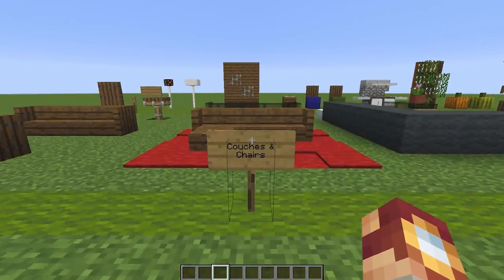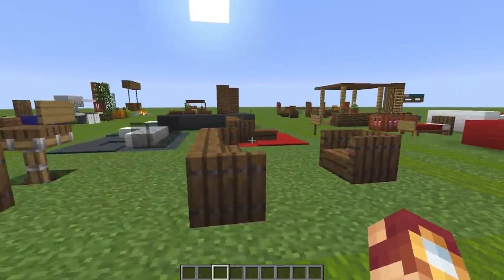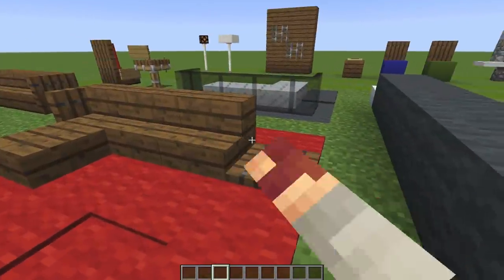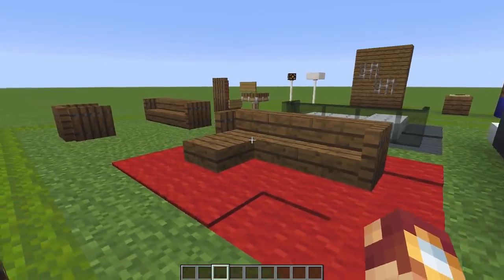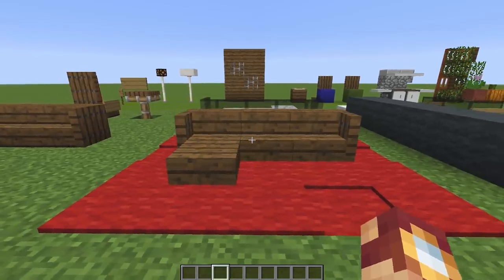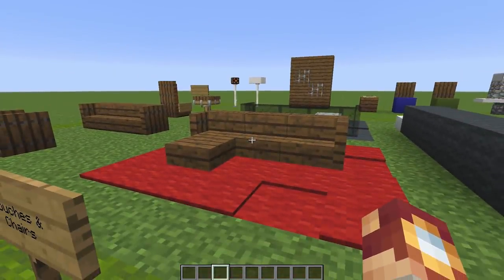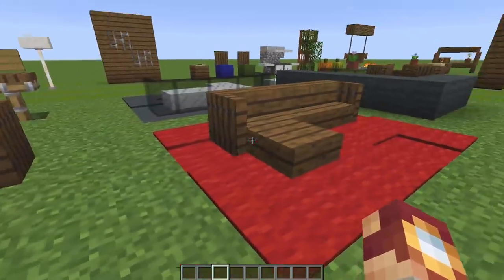Up next, we have couches and chairs. I'm not really going to spend too much time on these because again, there are so many different designs for couches and chairs on the internet. This one, again, uses the trap doors for the arms of a couch. I actually do like this one quite a bit because it looks a little bit more thin and not so bulky, so that can really help your interior. Now this one's a little bit more of a modern shape — it actually follows the same shape my own couch does in my own living room in real life.